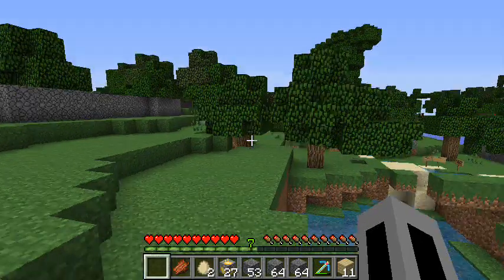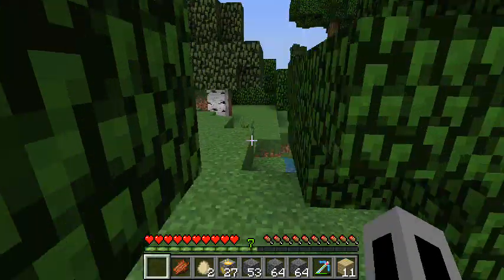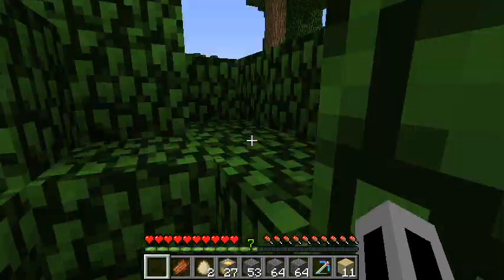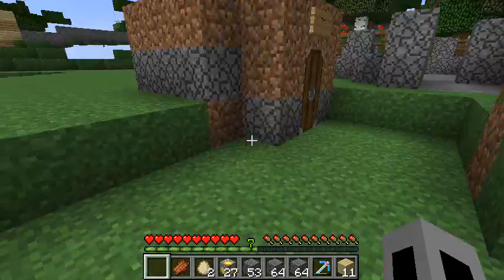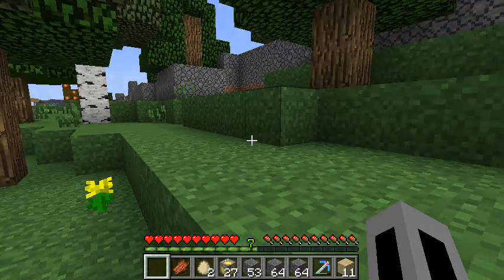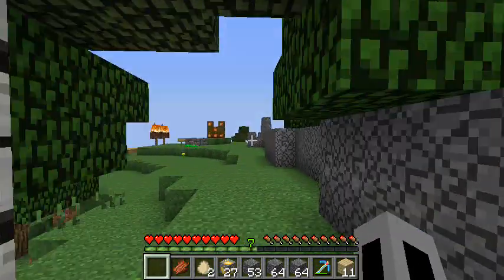I'm trusted rank so I have fly mode and god mode. This area is not mine — it belongs to that person I was talking about. He put this wall around everything, which is good.